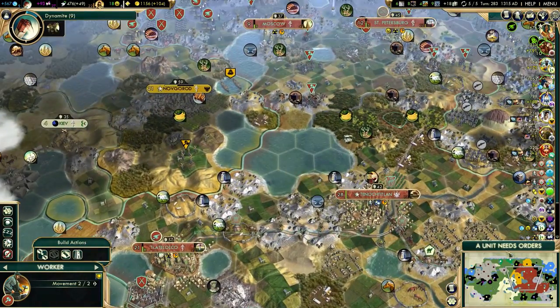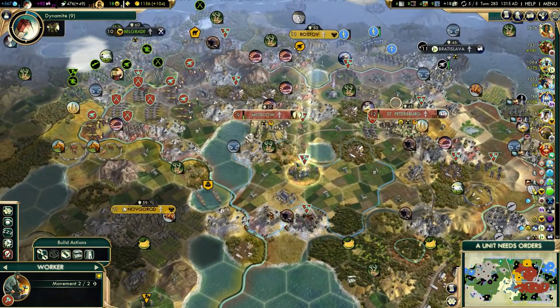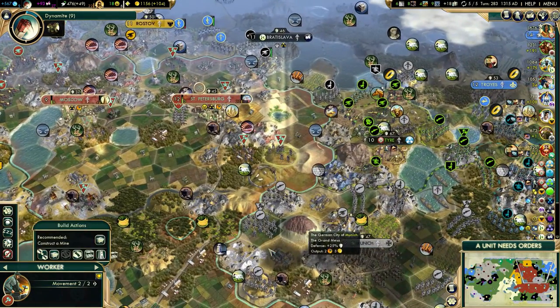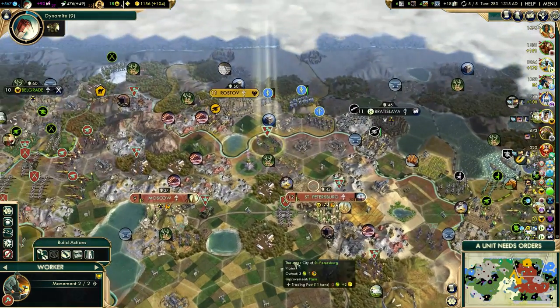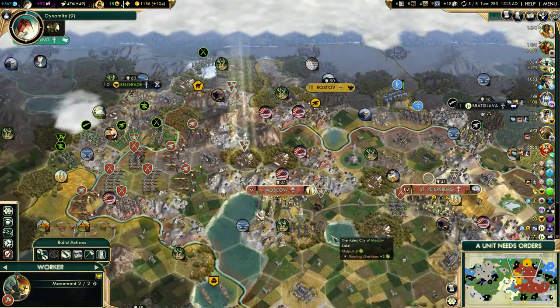I will probably use the Great Engineer to rush the Eiffel Tower, just so I don't have to worry about ideology pressure too much. And the Eiffel Tower itself will also give us more happiness.